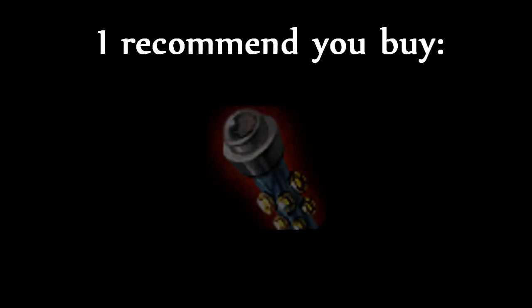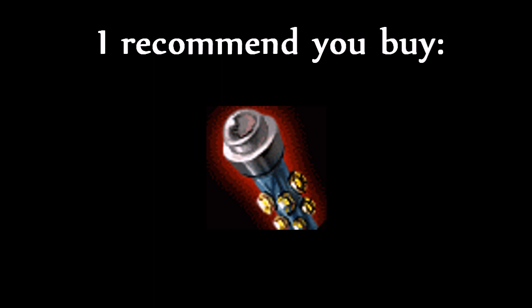Apart from these two items, basically any other ability power item can be built on Veigar in the late game, and you should build entirely situationally. For example, if they have heavy attack damage, you should build a Zhonya's Hourglass. If they have heavy magic damage, perhaps an Abyssal Scepter or an Athene's Unholy Grail. However, the one thing I will say is that in almost every single Veigar game, at least one or two people on the enemy team will stack magic resist to counter you, and for this reason I would highly recommend building a Void Staff as possibly your third major item, or perhaps later on in your build if you don't feel it's necessary at that point.